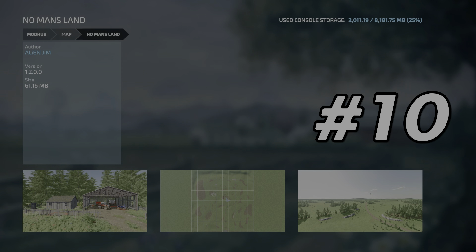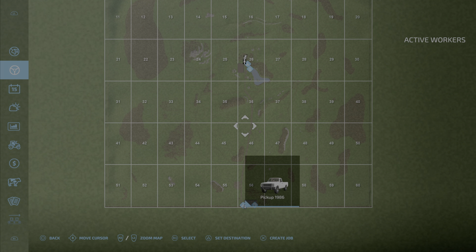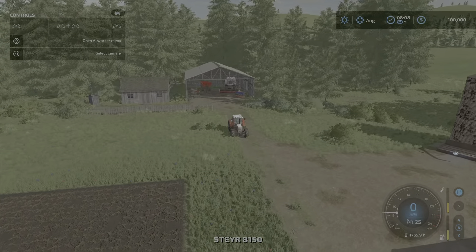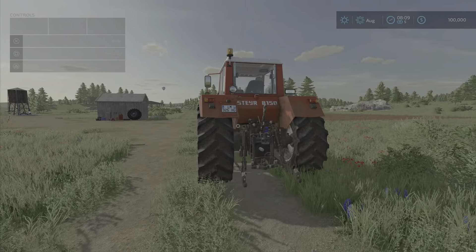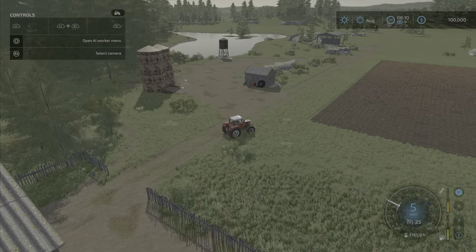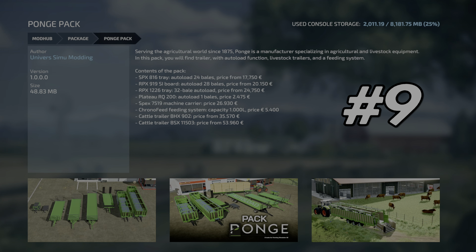Our 10th mod is the No Man's Land map for Farm Simulator 22 by Alien Jim. No Man's Land is a very popular map where you start out with basically nothing and it is yours to develop. You have to start with a limited selection of tractor and equipment, and all of it has hours on it already, which makes it a very unique and interesting map — truly limited only by your imagination.